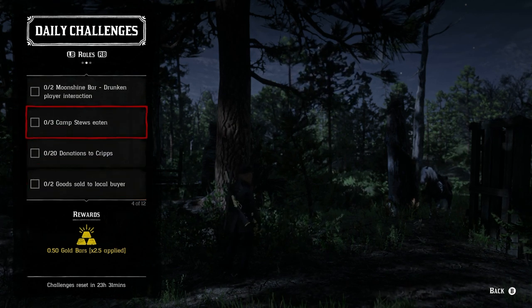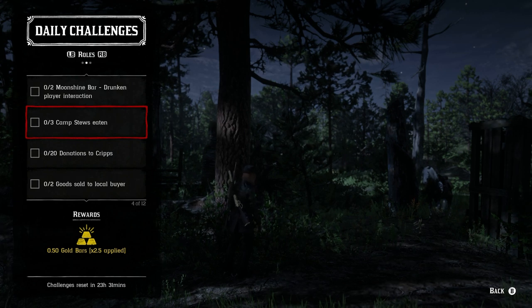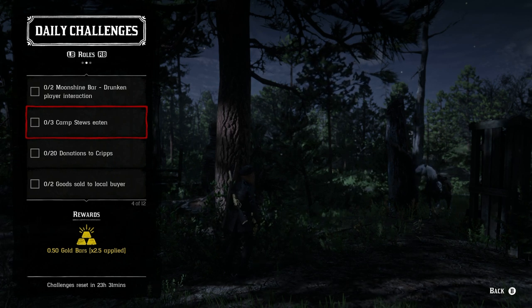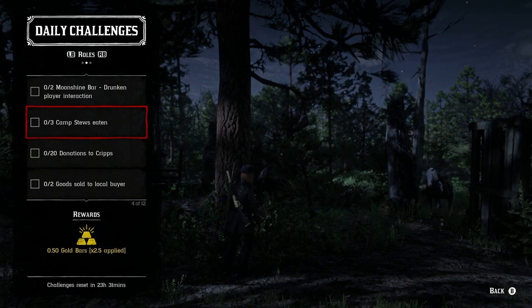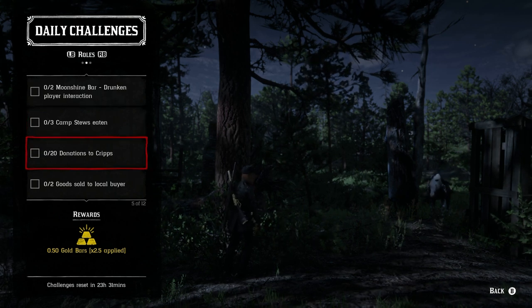Next one is the Trader role — we have three camp stews eaten. Just go ahead and eat the camp stews at your camp. You can eat the base quality stew and you'll be just fine. Otherwise, you can always season it or spice it up with whatever you want to make it a little better, but the base quality stew will work just fine.